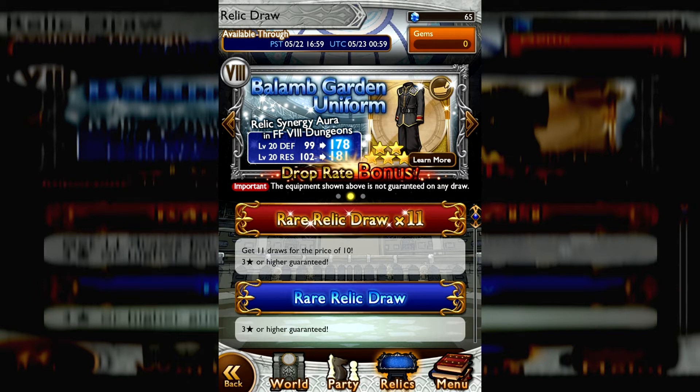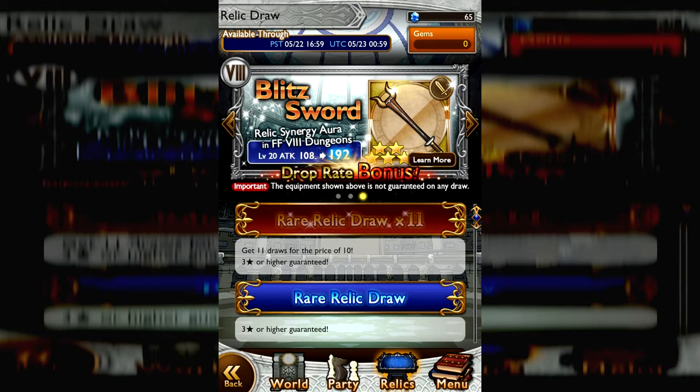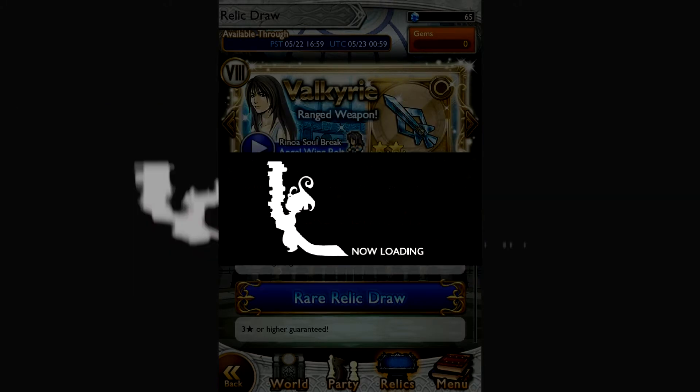It's supposed to give me 11 3-star or higher items, so we'll see how true that is. Here goes 15 Mithril, because why the hell not?